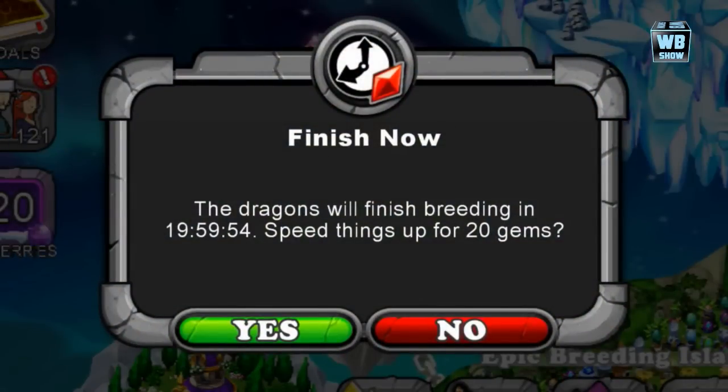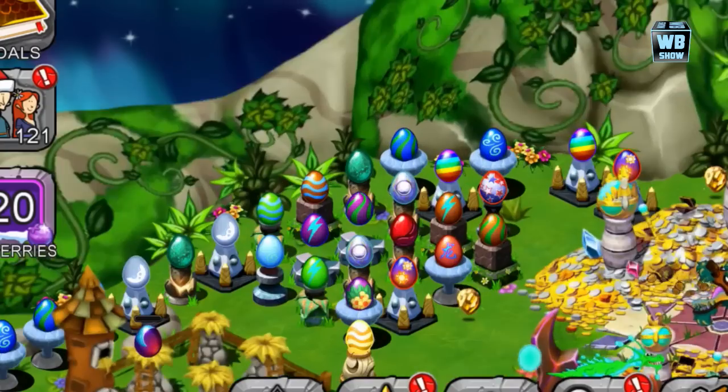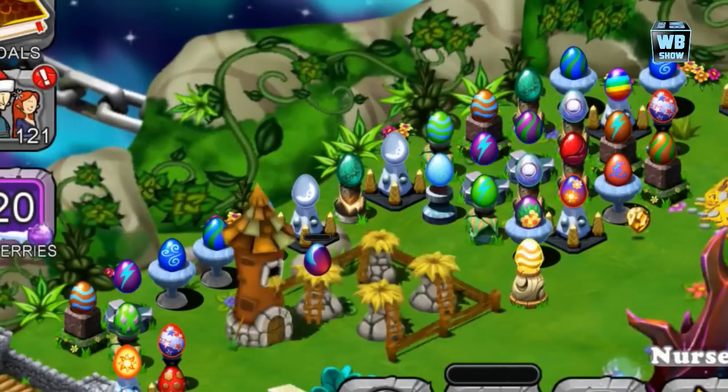We're back and we finally got it — 20 hours! I was going to have a heart attack. I was thinking I had the wrong combination, or maybe the developer was joking and you can't breed it. But here we are — a really, really rare dragon, the dust dragon. There it is: 19 hours 59 minutes and 59 seconds — the dust dragon's egg!